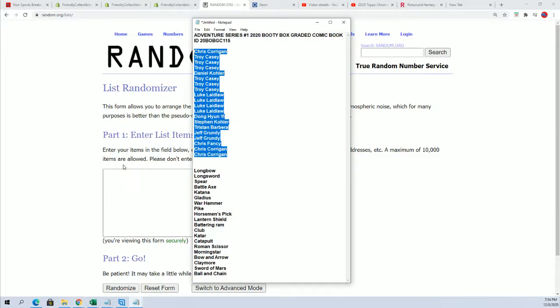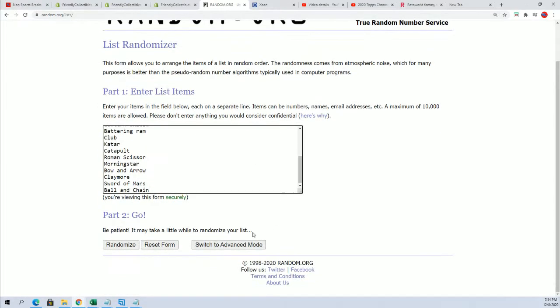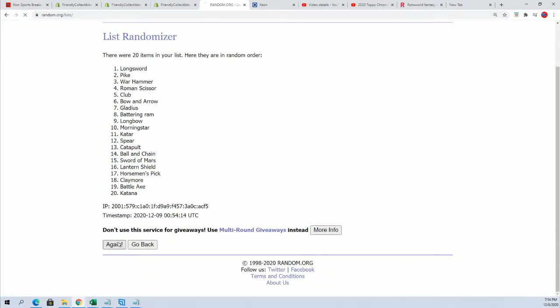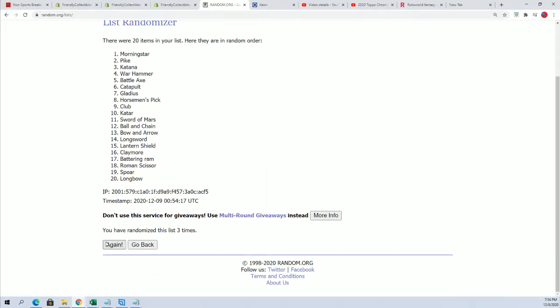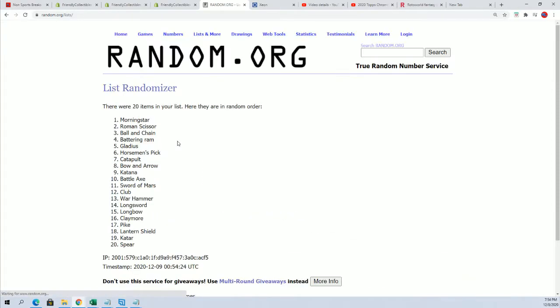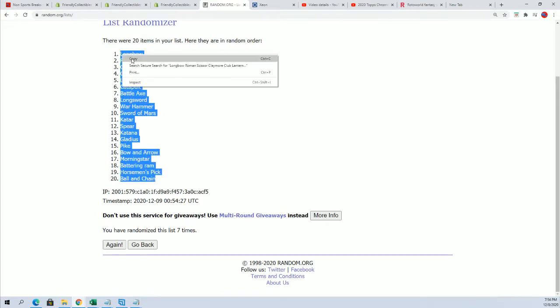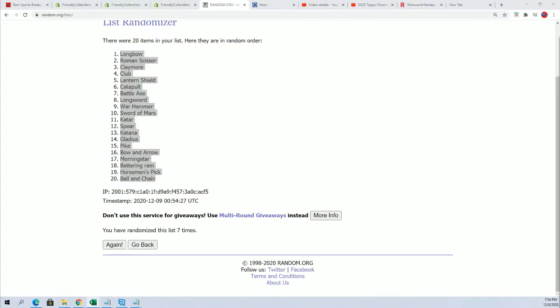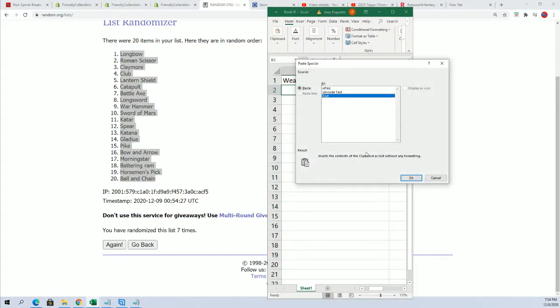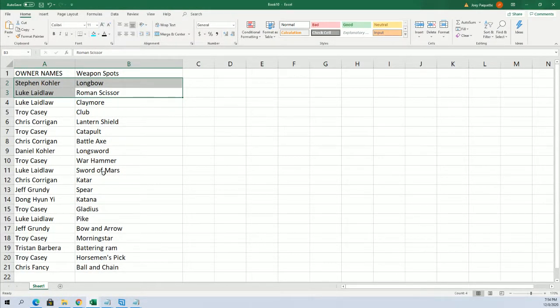Happening right now — seven times through. Lucky number seven. Now you can see your weapons. Good luck everyone, now you can see your weapons.